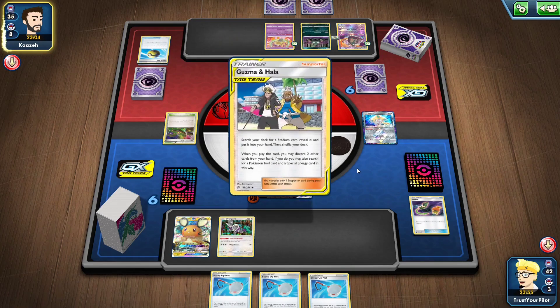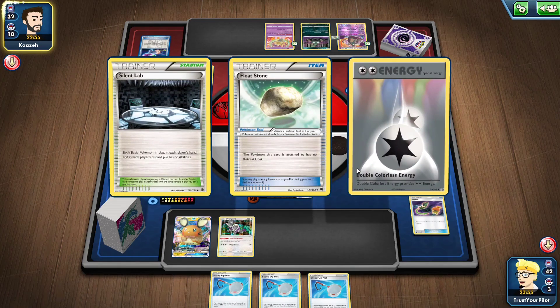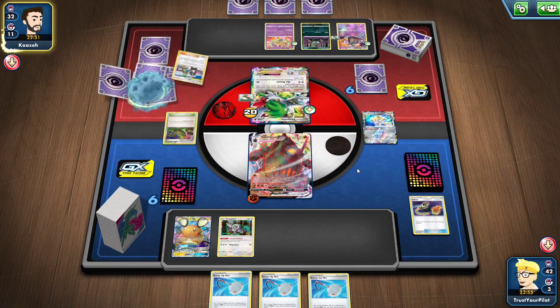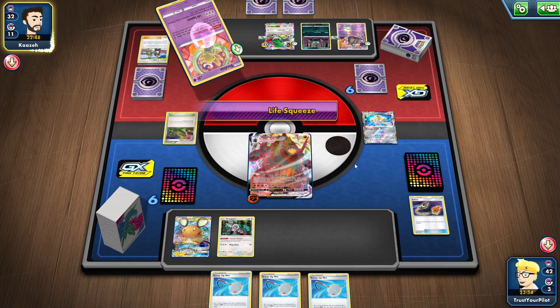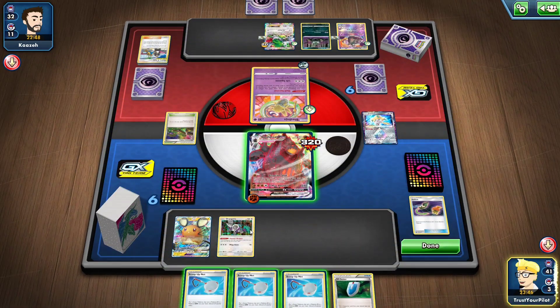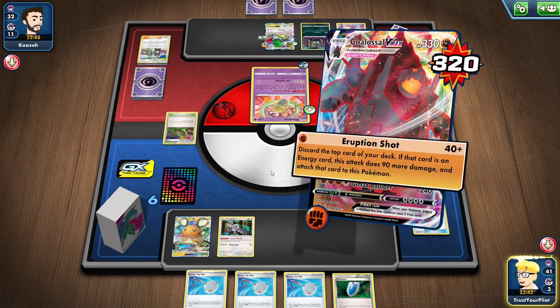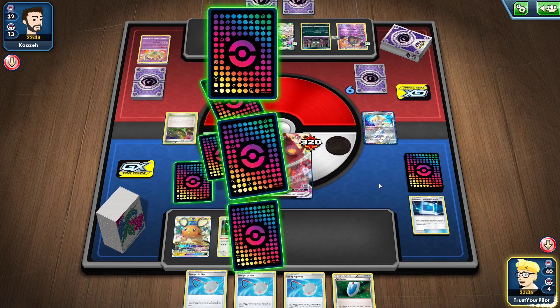So maybe the deck would be better with Shaman. It puts me in a weird position. I'm going to have 10 HP left — okay, I have Max Potion. If I can just get something good... yeah, I don't have my abilities. Let's just take a — oh, that's a big knockout right there.